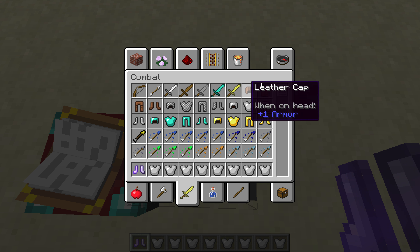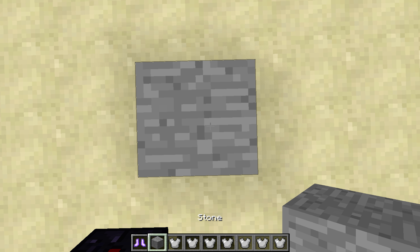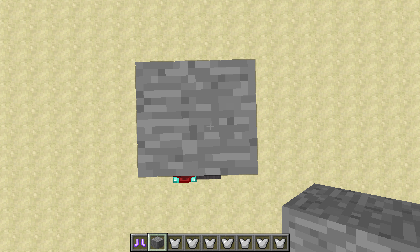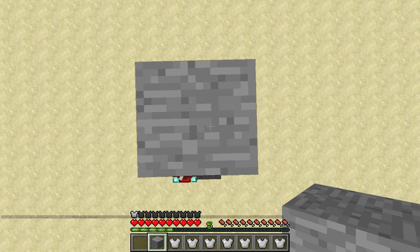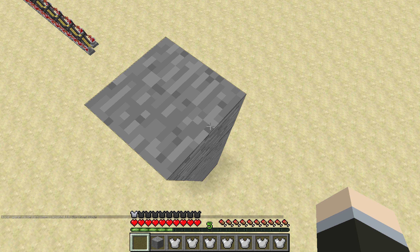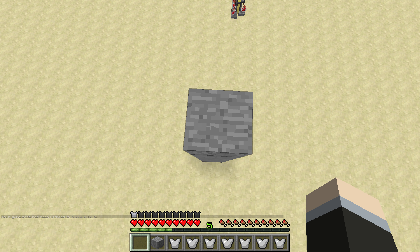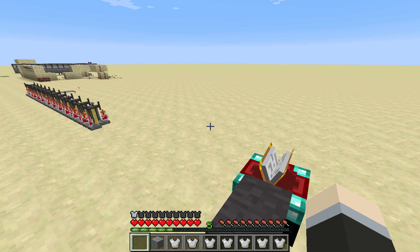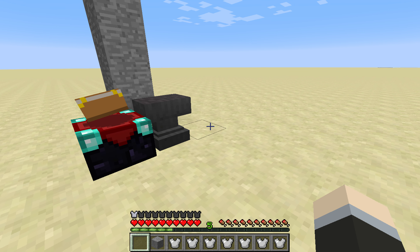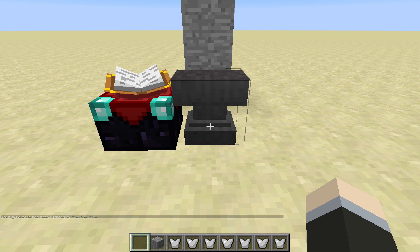Let me build a tower to demonstrate — about seven blocks high, which should do four damage. With Feather Falling it only does three damage. It's very useful, and with extra levels it becomes even better.